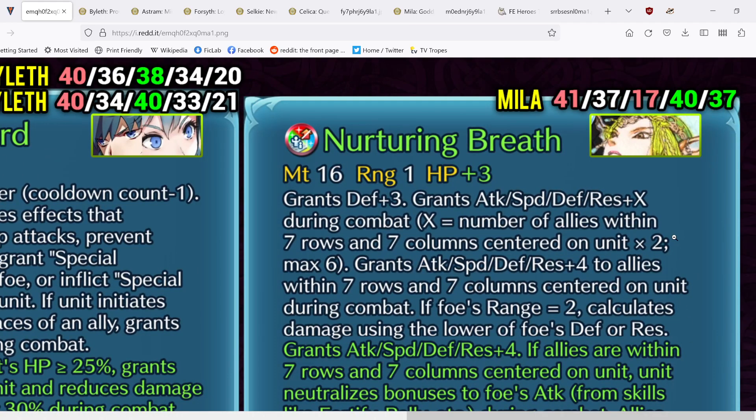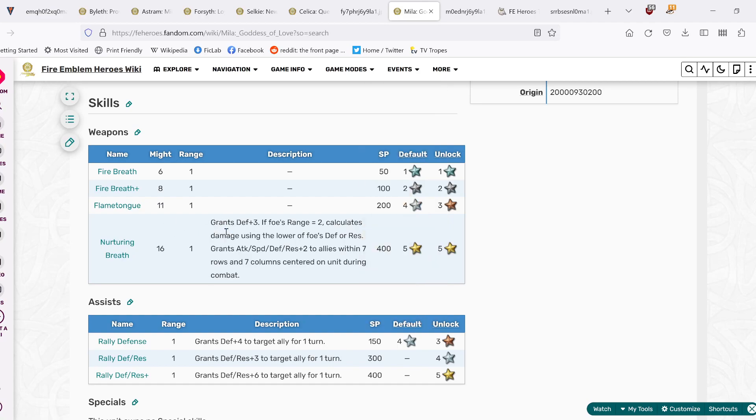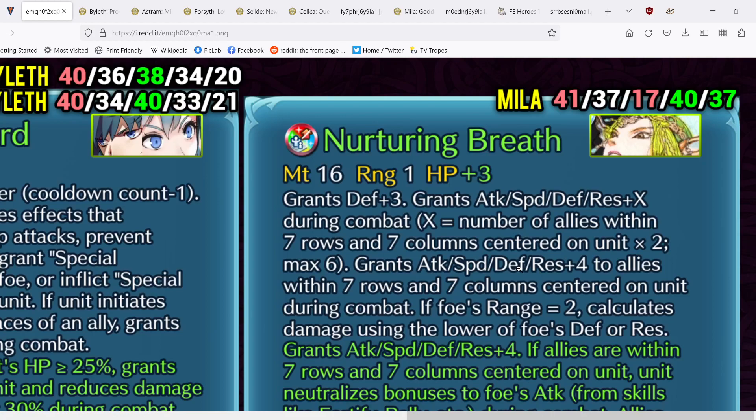Next up we have Mila with Nurturing Breath. It grants defense plus three, grants all stats plus X during combat where X equals the number of allies within seven rows and seven columns centered on unit times two, max six, and grants all stats plus four to allies within that range during combat, plus dragon adaptive damage. What's new is the all stats plus X in combat for herself — that didn't exist before. We also had the support effect increase from plus two to plus four with the new refine, which is pretty significant — basically double the support and brings it more in line with drive skills.